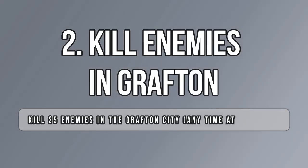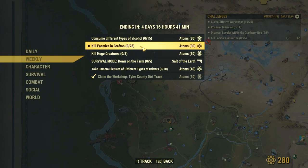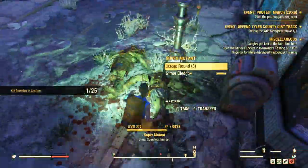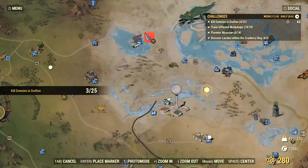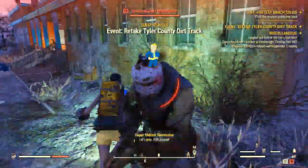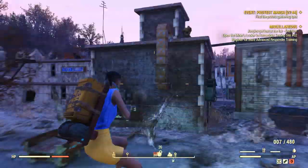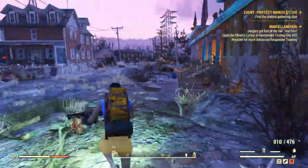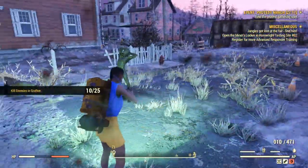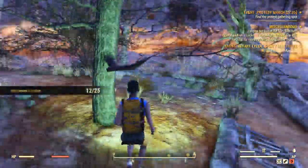For the second challenge, I have chosen to kill enemies in Grafton, because the city is pretty close and it's very easy. All you have to do is head to Grafton and start killing everything you see. You might have to server jump a few times, because there aren't that many enemies — 25 is a decent amount — and if you have other players in the area, that number will be even less. So feel free to kill whatever you can find, then server jump and do the same until you reach 25. There are absolutely no tricks here; you can kill any type of enemy as long as you are still in Grafton.